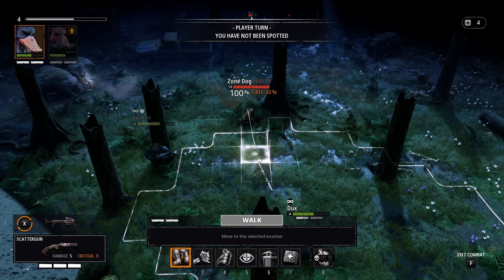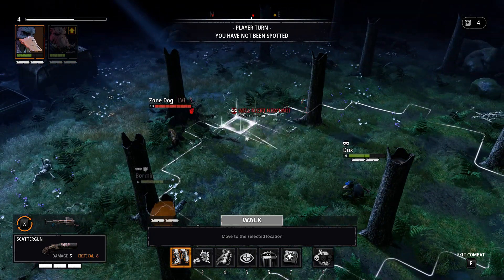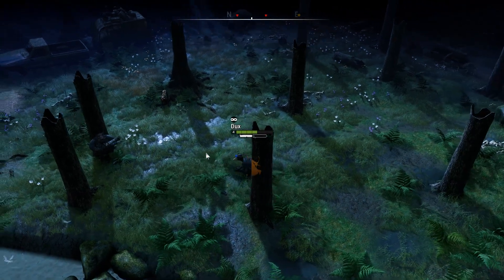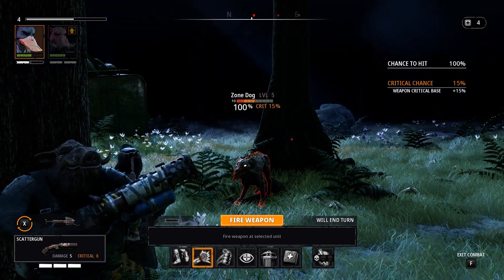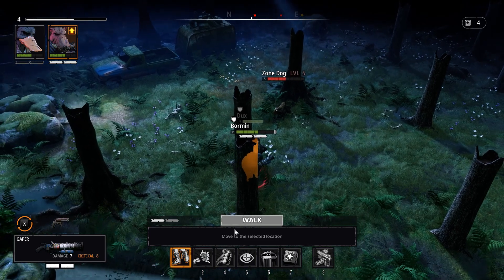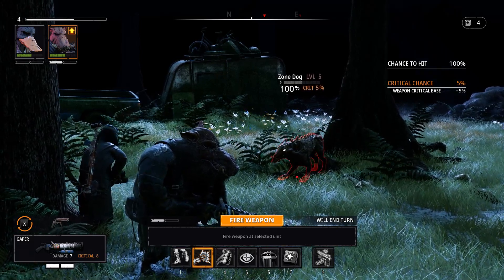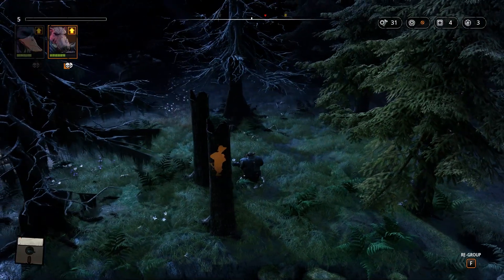The crossbow hits for four, scatter gun hits for five - no reason not to use the scatter gun. The other dog is over there and will probably hear us - the game has sound ranges. Let's get as far away as possible while still getting 100% hit chance with the scatter gun. Moving further reduces the chance of the other dog hearing us. Zone dog - 100% hit chance. Literal shotgun to the face. Gapper fires on the second dog - beautiful gap right in the torso. The other dog didn't hear us!